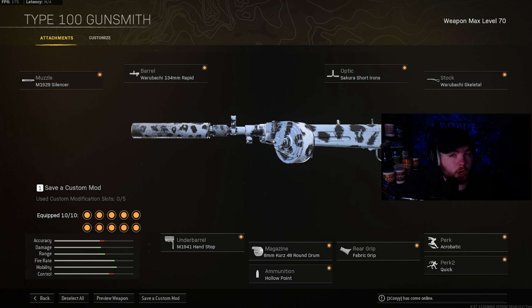Moving on to a more underrated SMG, this is going to be the Type 100. The attachments on the Type 100 are going to be the M1929 silencer. The barrel is going to be the Warabaki 134mm Rapid. The optic is going to be the secure short irons. The stock is going to be the Warabaki skeletal. Perk 1 and Perk 2 are going to be acrobatic and quick. The rear grip is going to be the fabric grip.